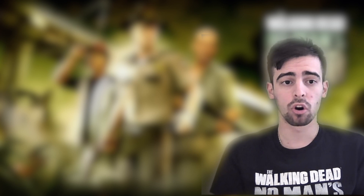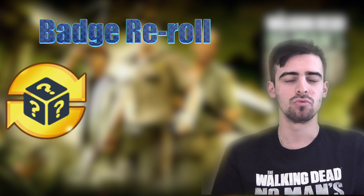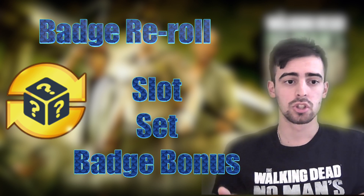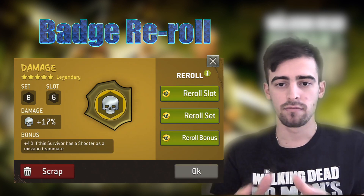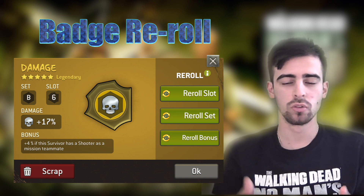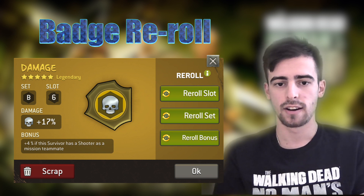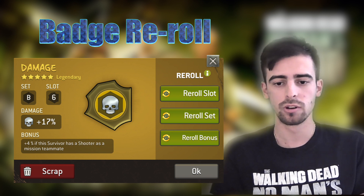Next up we have badge re-rolls. This update adds more functionality to re-roll tokens — you can now use these to re-roll badges across three different things: the slot, the set, or the bonus of a badge, each individually. You can re-roll them whenever you want, but keep in mind that after every re-roll the cost for the next re-roll of the same type increases.